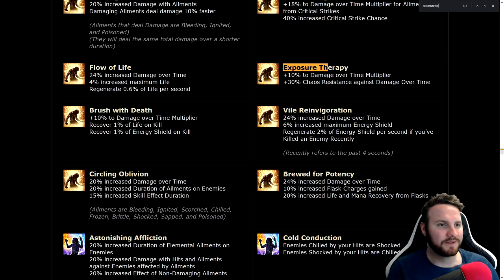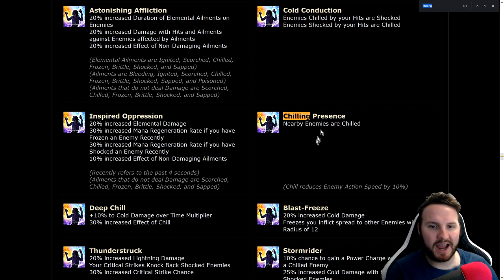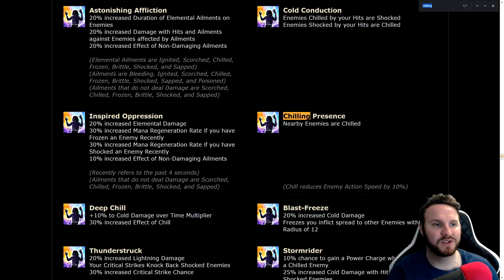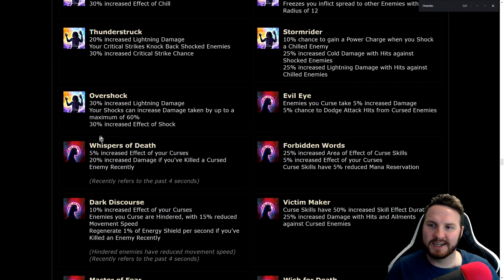Chilling Presence: nearby enemies are chilled — simple but enemies have their action speed slowed by 10%, and you can push those values even higher with chill effect. Deep Chill: 10% cold damage over time multiplier and 30% increased effect of chill — very strong synergy with Bonechill Support. Over Shock: 30% increased lightning damage, your shocks can increase damage taken by up to a maximum of 60%, and 30% increased effect of shock. Basically 10% more juice out of your shock — you'd probably need to go Elementalist to reach that kind of cap.